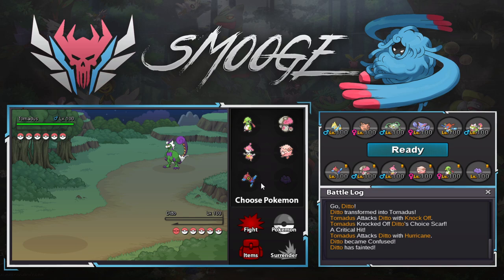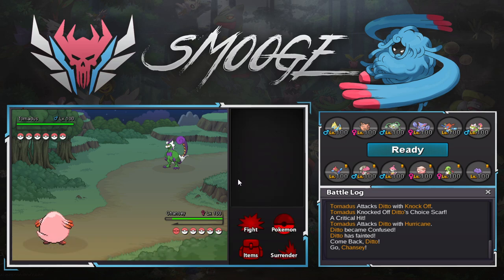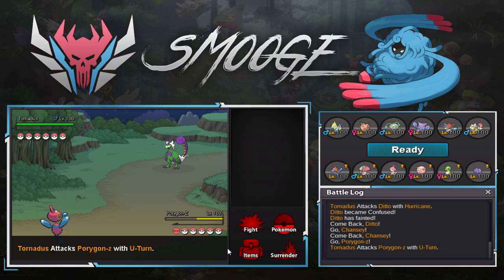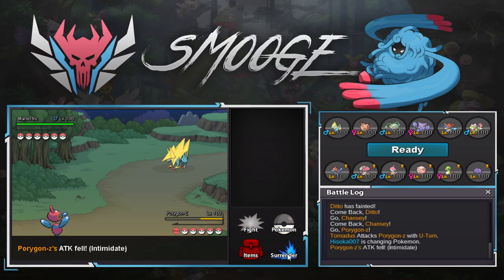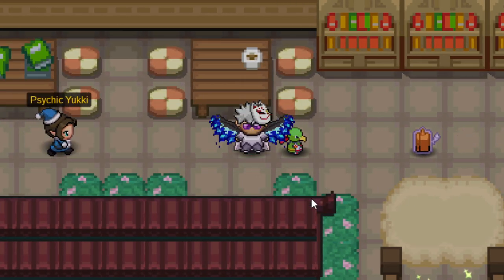I'll double to Porygon here. I can't win this game — there's literally no way. He just U-turns. I don't know what I was expecting. That was something else.